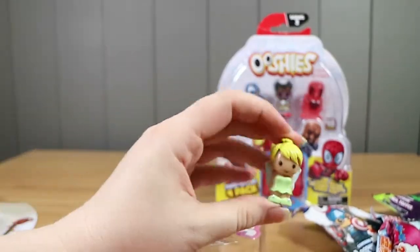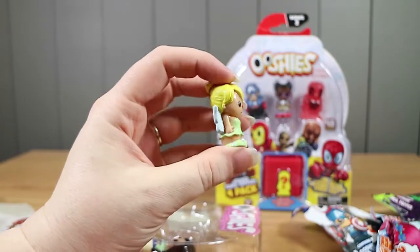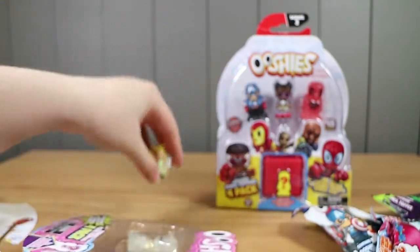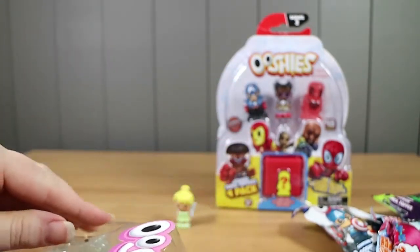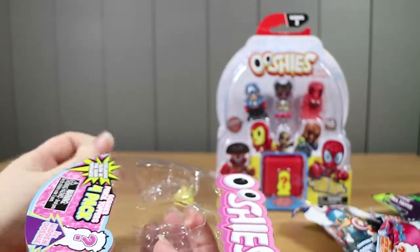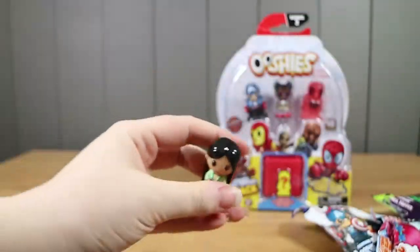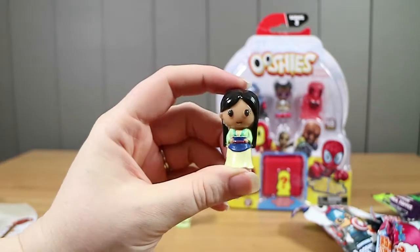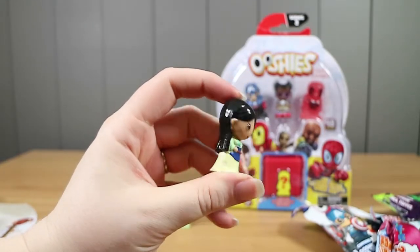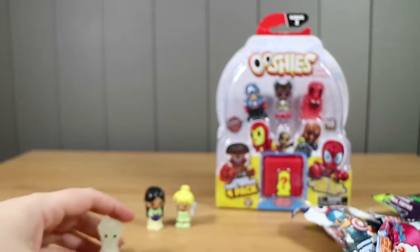So we have Tinkerbell in the middle, with the little wings on the back. Tinkerbell is a common in the single packs — in the blind bags. Sorry about the crinkling. We have Mulan, who is a rare in the four packs. I say obviously, but the first one you showed wasn't, so I don't know why you said that.